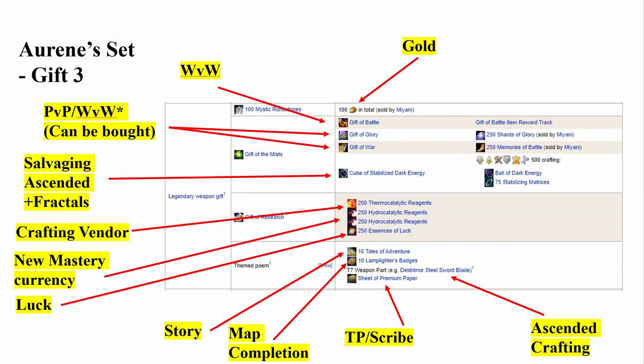Gift 3: there's quite a bit of different items that come together for this Legendary Weapon Gift. We have Salvaging Ascended Gear and Fractals for the Cube of Stabilized Dark Energy. Then we have the Gift of the Mists, which the Cube of Stabilized Dark Energy goes into — where we have the Gift of Battle, Gift of Glory, and Gift of War. The Gift of Battle is a World v. World Reward Track, and same with Gift of Glory and Gift of War: those use Shards of Glory and Memories of Battle, currencies from PvP and World v. World that can also be bought on the trading post. And we've got 100 Mystic Rune Stones — that's just gold.